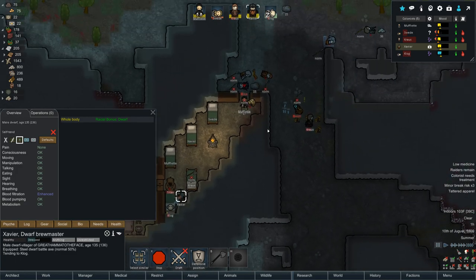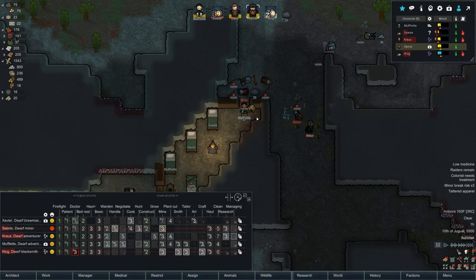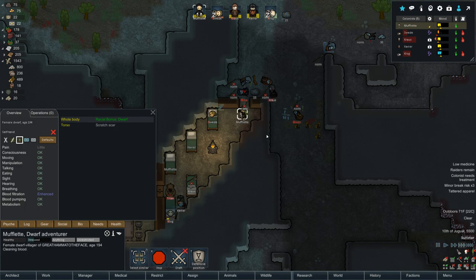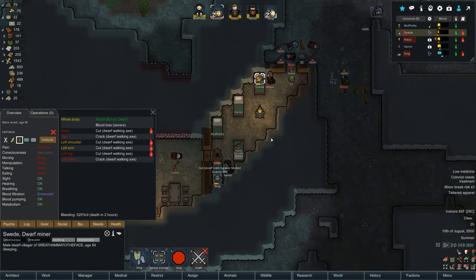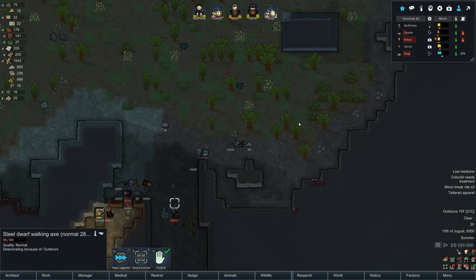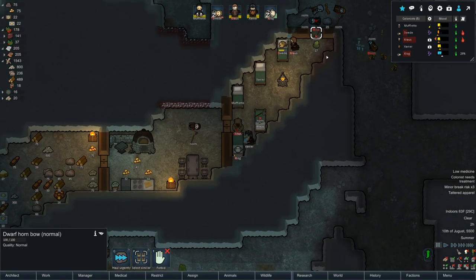Who's the next best doctor after me? It's Swede, then Krause. Krause, come in here and tend to Swede. You're going to rest? I don't think so — come tend to Swede. Death in three hours for Swede — I think we got it. The great thing is I don't have to worry about infections because dwarves are basically immune to everything. We also have new axes everywhere — axes for days! They made a tactical error trying to steal whoever they could and leaving.